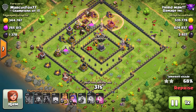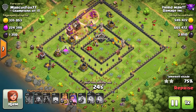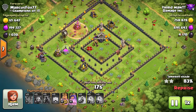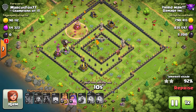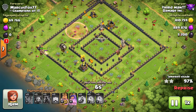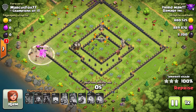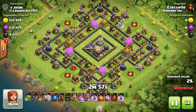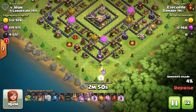What third man just did is one of two different ways people use the laloon. He basically put a big line of balloons in and as they headed toward that outer wall, he dropped one lava hound for each of the two air defenses they were approaching. The lava hounds are much faster than balloons — they race past as the balloons cross over and sit on top of the air defenses. The air defenses could only shoot the lava hounds, protecting the balloons. As the balloons approached the outer wall, he dropped two haste spells to lead them forward.